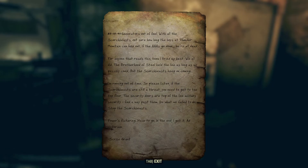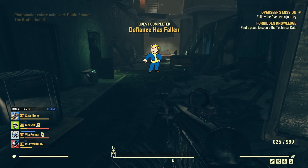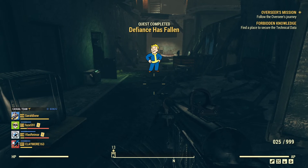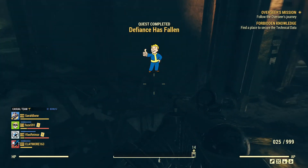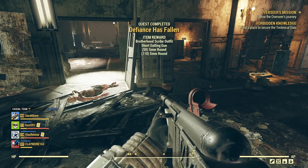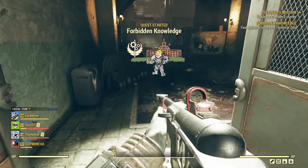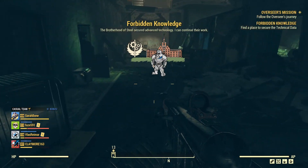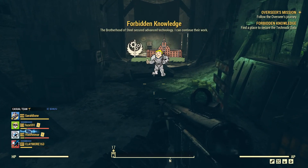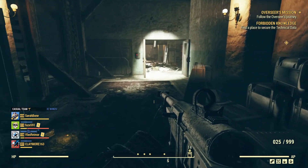Add Victorium. Scribe Grant. Quest completed — Defiance Has Fallen. And I think I've found a place to secure the technical data. Another quest has started: the Brotherhood of Steel secured advance, and I can continue their work. The new objective is to find a place to secure the technical data.